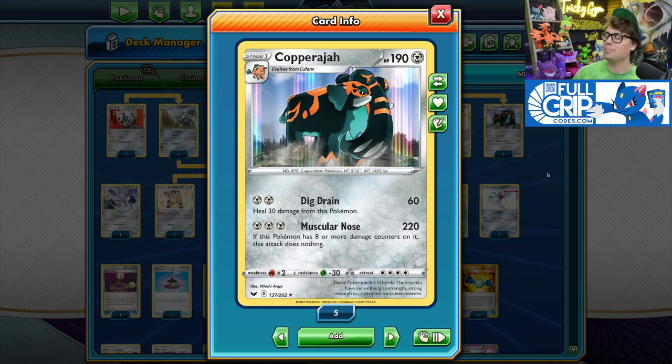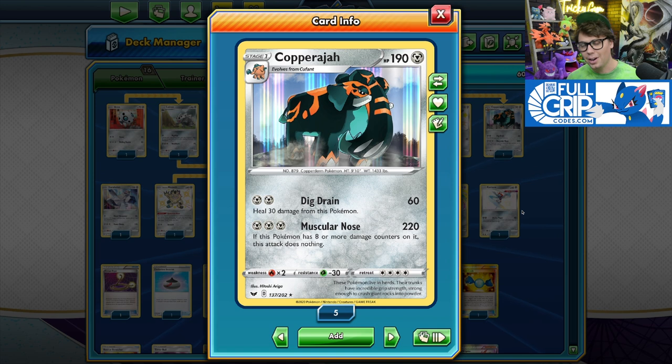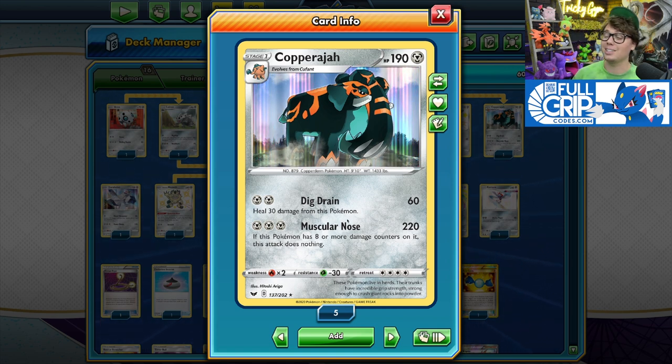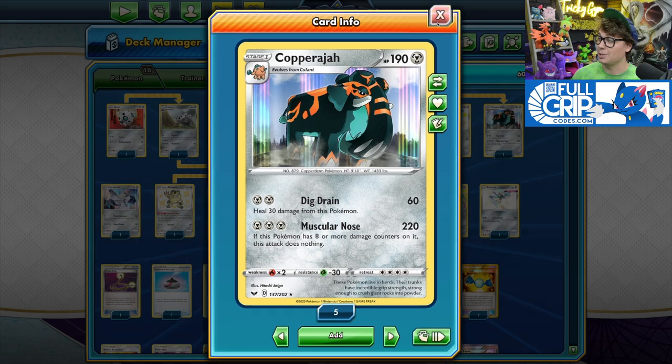Copperajah has 190 hit points, and its Muscular Nose attack does 220 damage for just three Metal Energy — but there is a drawback. If this Pokemon has eight or more damage counters on it, this attack does nothing. So Dig Drain is a great attack to use if your Copperajah has too much damage on it — it heals 30 damage from this Pokemon and does 60 damage.